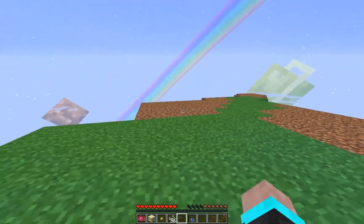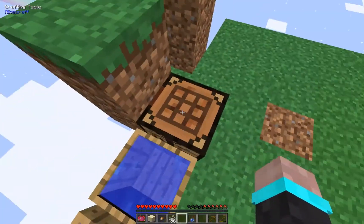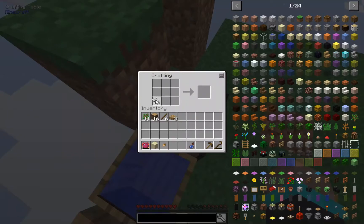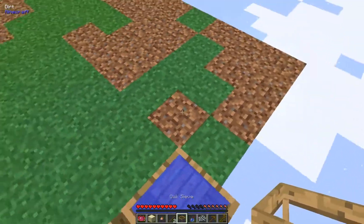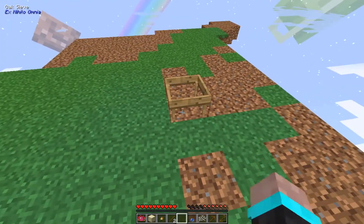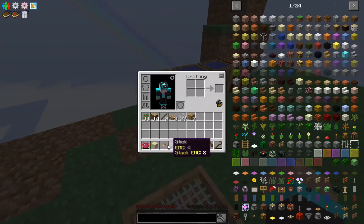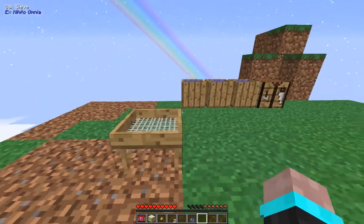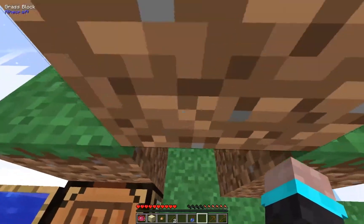I'm gonna build out on the island a bit more and try to get a builder's wand because those are really nice. Let me hurry up and make a mesh. Once I get the sieve, I can put dirt in it with the silk mesh and get stuff like iron. I'm gonna move out here so I don't lose the items.